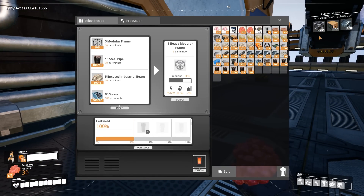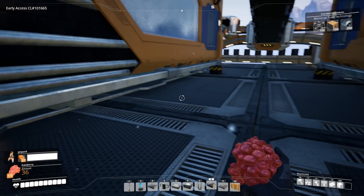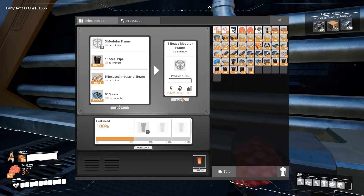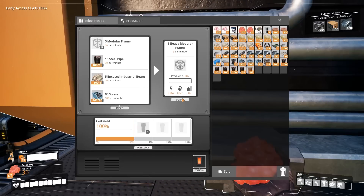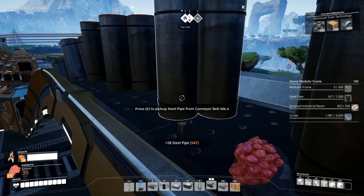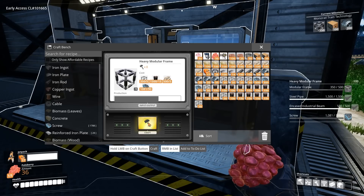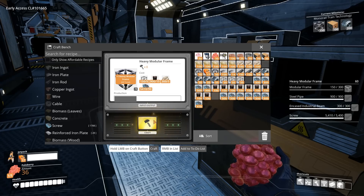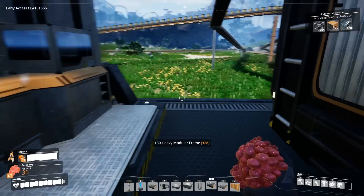I need about 122, so 122 divided by 2 is 60 minutes — another hour if I sit here waiting. Then I can maybe unlock trains. So we just have to manually collect a whole buttload of resources. I could just click this — that would work better. I guess we just start hammering away until we get really super bored. I'm beaming with excitement.